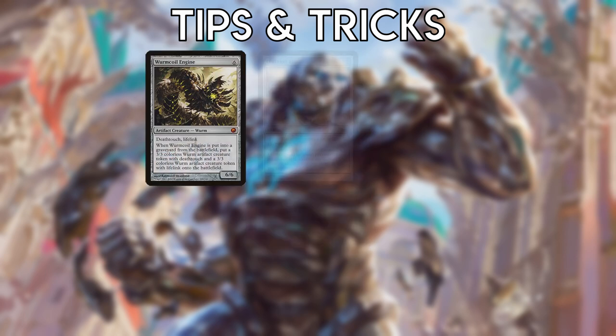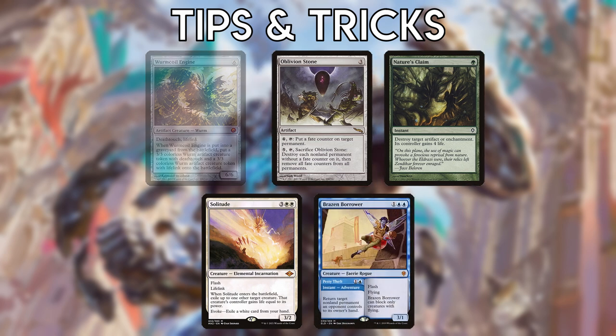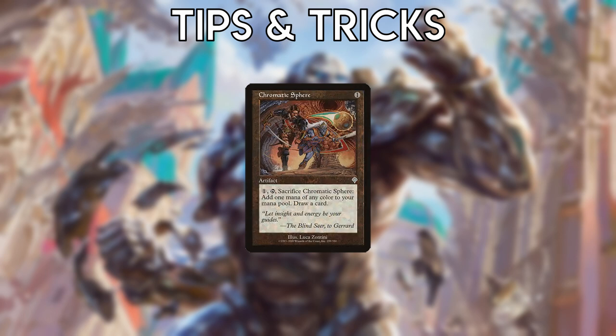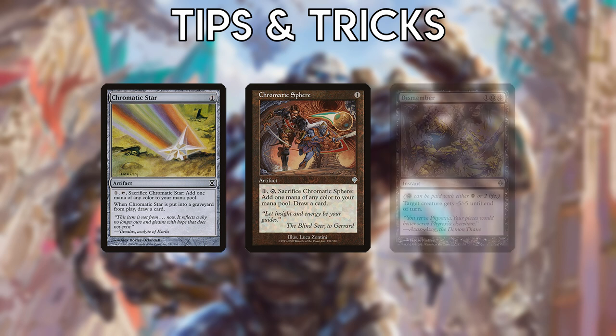You can destroy Wurmcoil Engine with Oblivion Stone or Nature's Claim in response to exile or bounce effects to leave yourself with Worm tokens. Ulamog is indestructible so it doesn't die to Oblivion Stone. Chromatic Sphere's ability is a mana ability and can't be responded to. You must choose the color of mana Sphere or Star makes before you see the card they draw. Most often you'll simply want green, but you may want another color — for example, to pay for Dismember.